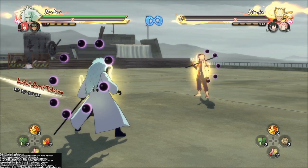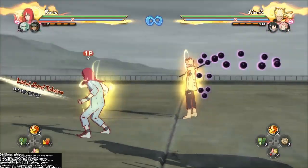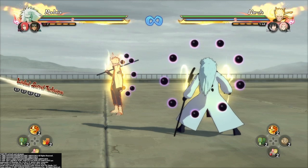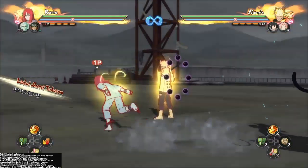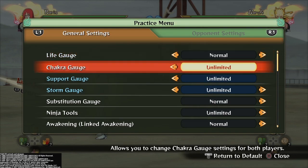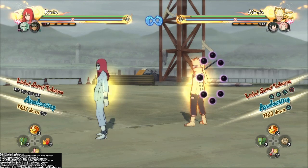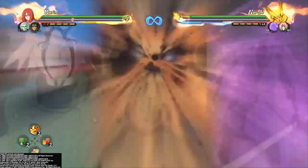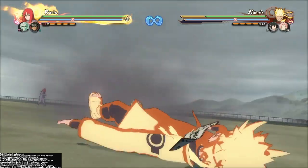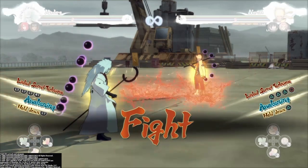Now we're moving on to his awakening. There's one thing I want to talk about first: his ult switch. It'll look like it hits them, like the ultimate is about to hit them, but in reality it won't transfer to the ultimate like it will with Five Kage Sasuke. But when they're in awakening it's different — watch what happens when I do the ult switch with Madara in awakening: it'll go right into the ultimate. A lot of people don't know about that. That's just one thing I want to throw out before we move on to his awakening.